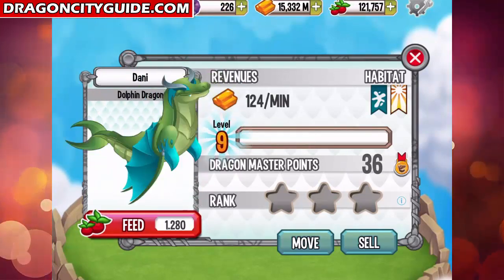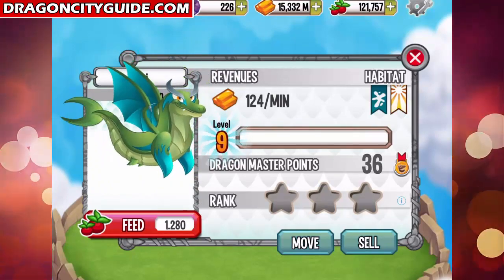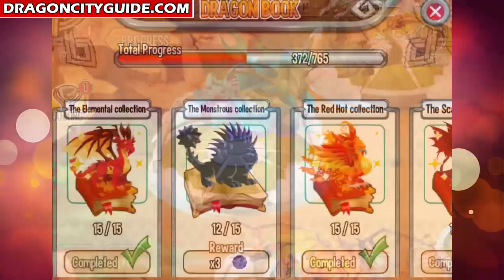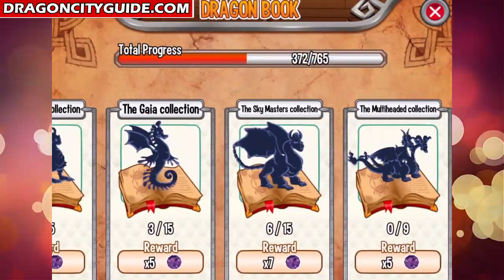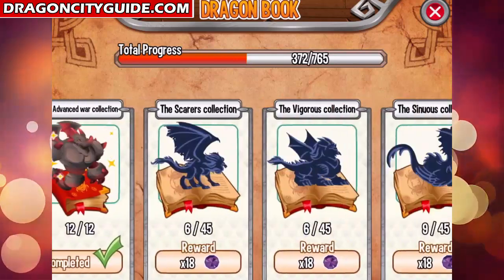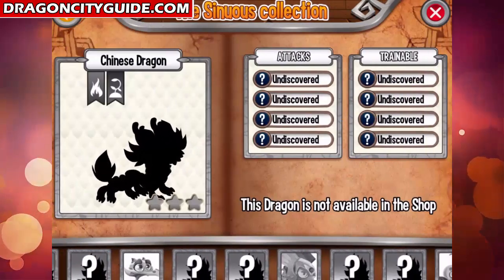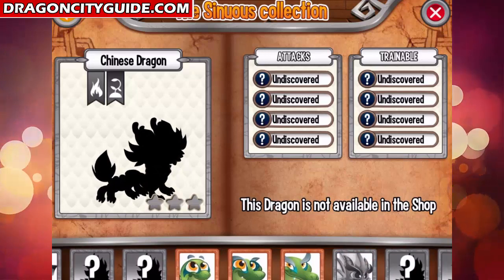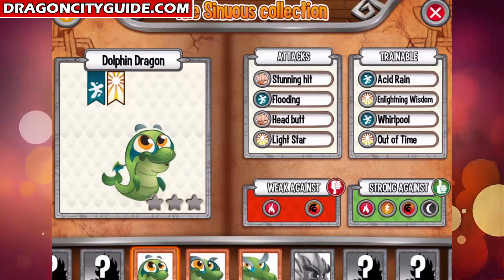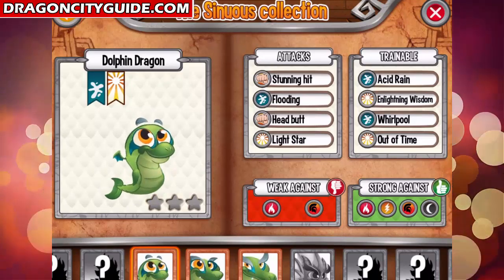Pretty cool dragon, very beautiful. Let's check him out in the dragon book — he will be available in the Sinus collection right here. The baby Dolphin Dragon will be weak against flame and war attacks, and he will be strong against flame, electric, war, and dark.